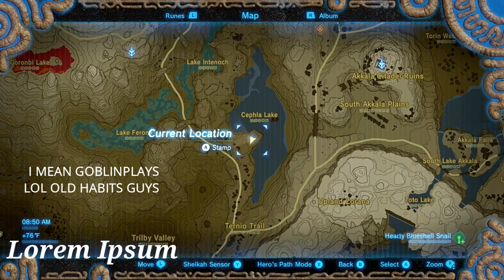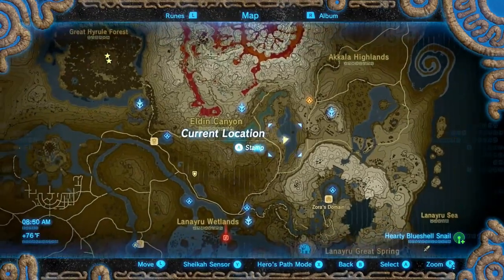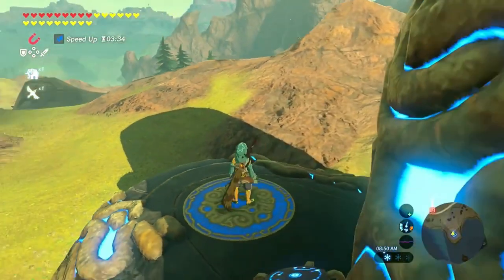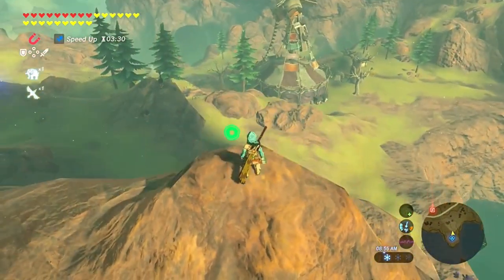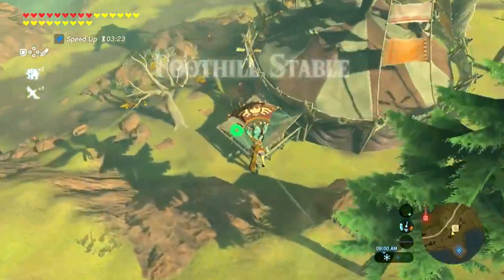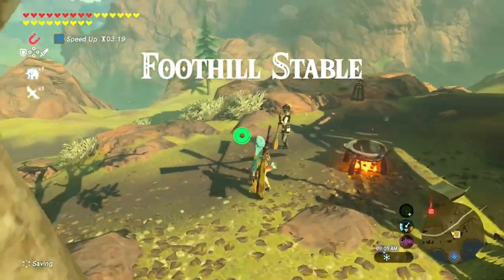Welcome back to the Gamer's Walkthrough. If this video helps you out, be sure to drop a like and hit that subscribe button. As you can see, this is the location you're gonna need to go — it's south of Death Mountain. This place is called the Foothill Stable. I'm gonna show you what potions to get and then the quickest route to get to Goron City without fighting the whole entire time.